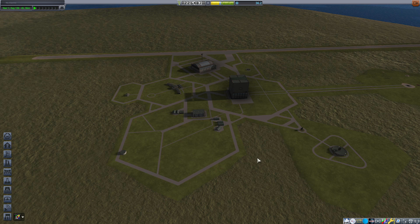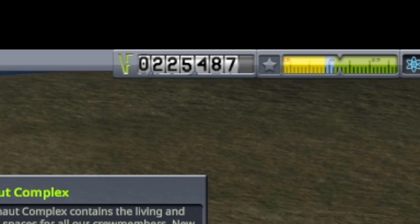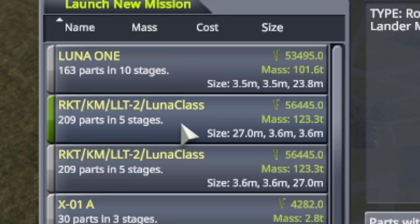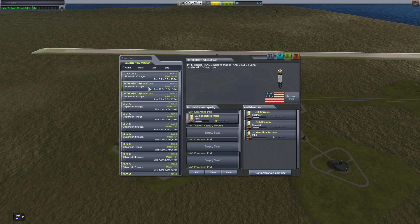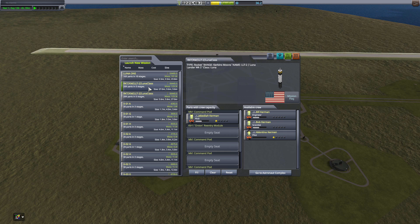However, before we launch, somebody reminded me to do something real quick to the astronaut complex, now that we have money. That's not going to leave us with much money. The Luna Mark II costs $56,445. If we spend $150, we'll have about... we don't even know if this rocket works. It's brand new, it's Mark II. I would absolutely hate if we launched this thing after upgrading the astronaut complex just for EVA, only for it to crash and burn. That would literally leave us with $19,000-some-odd dollars — we would be broke. There would be no other mission. We would not be able to fix the problem and launch again.